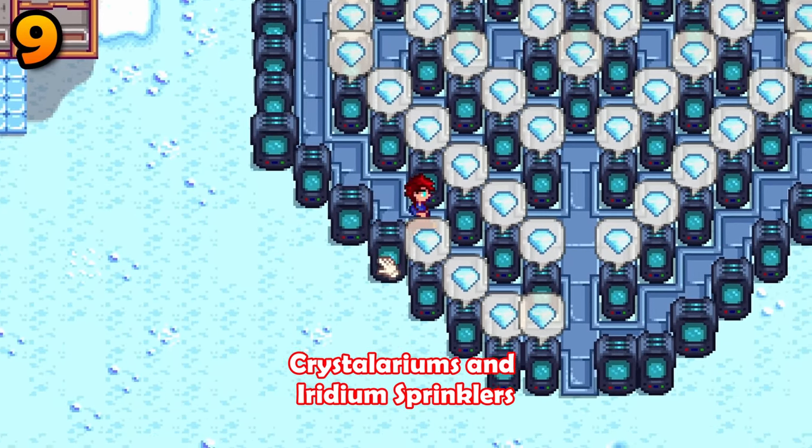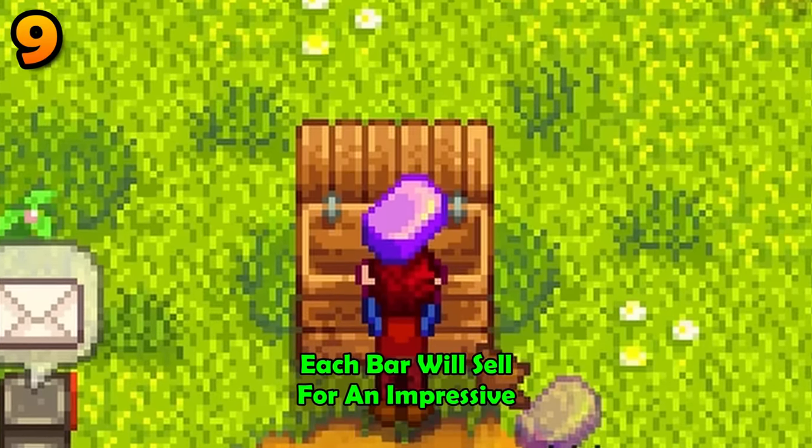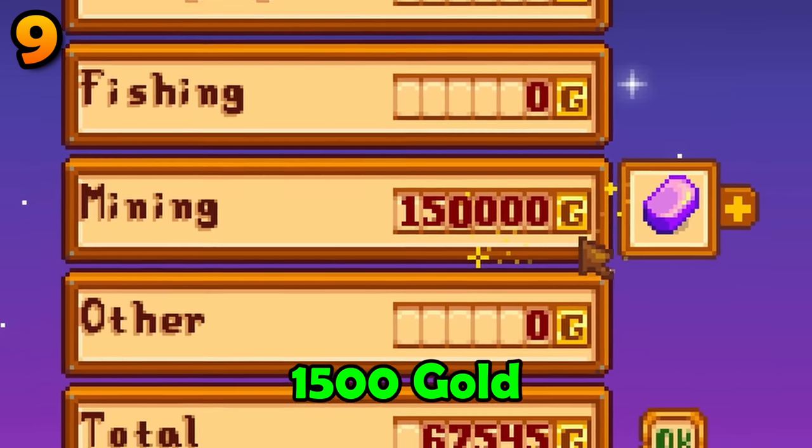Eventually, you will have enough crystallariums and Iridium Sprinklers. What do you do with the extra Iridium Ore? Sell it — each bar will sell for an impressive 1,500 gold.